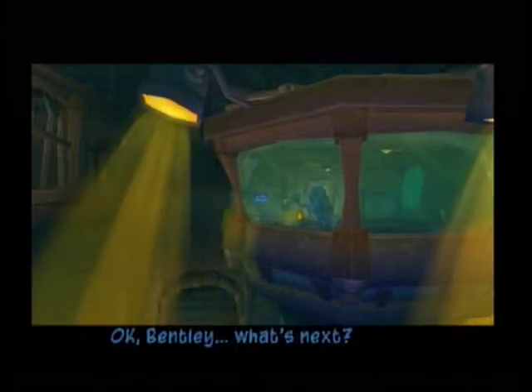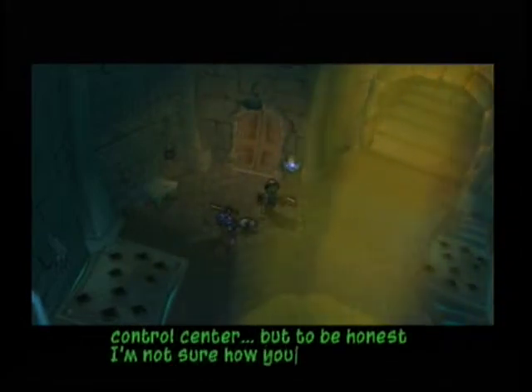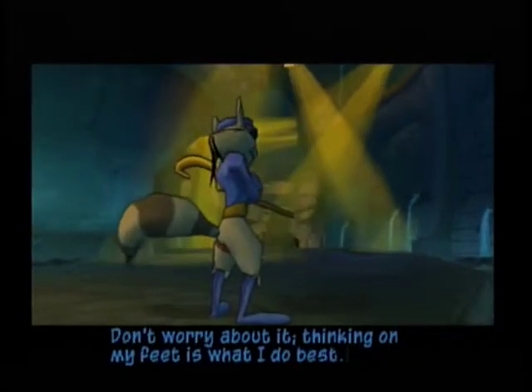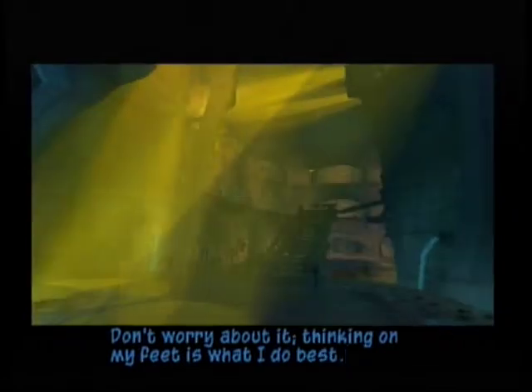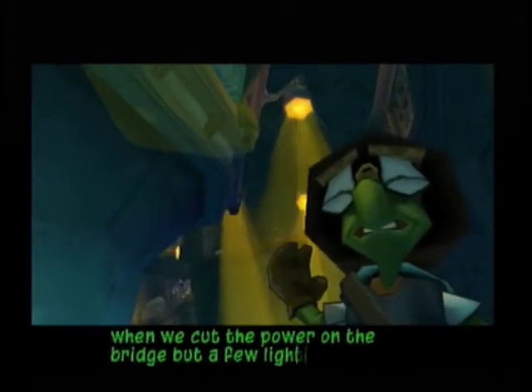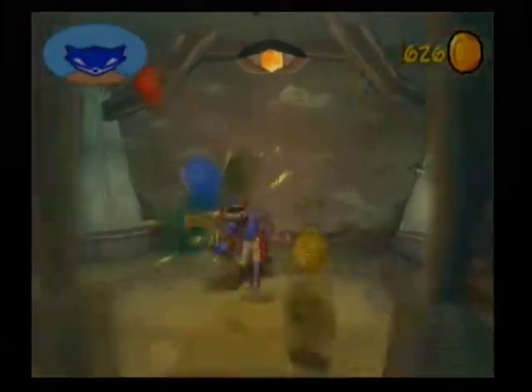Okay Bentley, what's next? Well, that should be the guard control center, but to be honest I'm not sure how you're going to get up there. Don't worry about it — thinking on my feet is what I do best. Most of the security went down when we cut the power to the bridge, but a few lights seem to have a backup generator, so be careful. I forgot how to do this, it's been a while. I do remember those egg things that hatched the werewolves — that never made sense to me. And the werewolves spit out spiders.